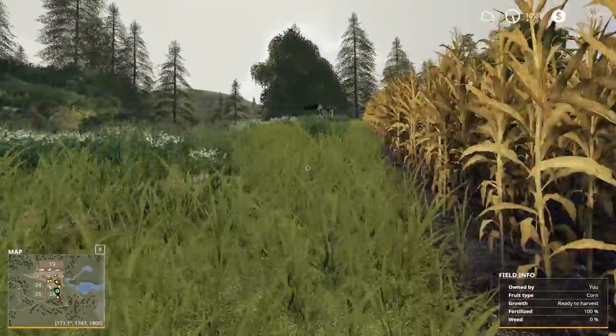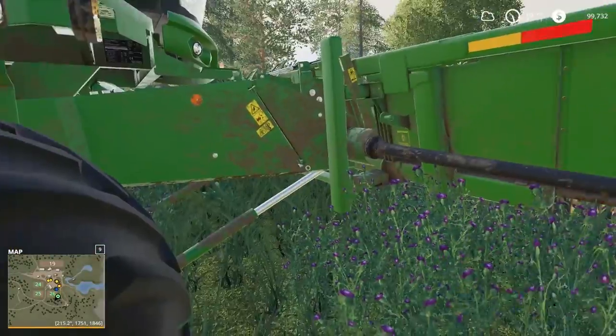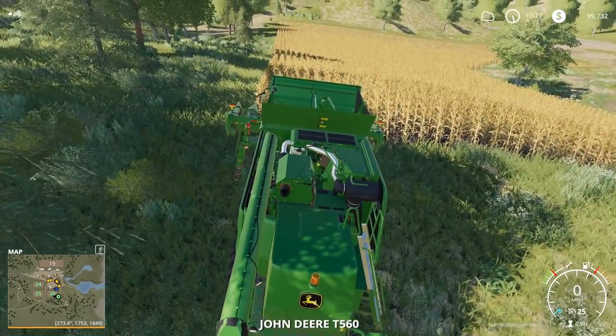We got corn on this field here — this is fields 24, 25, and 26. Again, we're on the Ravenport map, the North America map for Farming Simulator 19. Let's fire up the combine.